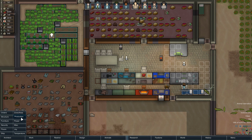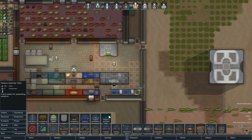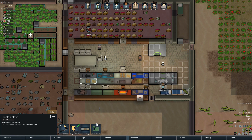Let's go over to the production area. With the mod that we have, there would be some additional benches we could make. You can see right over here, there's a weapons assembly bench, and I think that's going to have some new items for us to make.